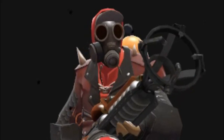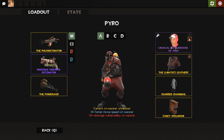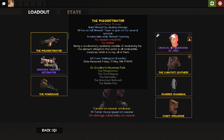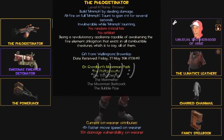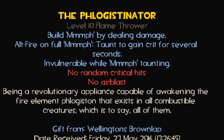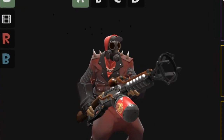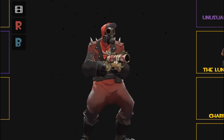Hey, what's up guys, welcome back to another video. Today I'm showing you some Pyro gameplay. We're using the Phlogistonator — no airblasting today. If you're a Pyro main and you airblast, I'm sorry to admit this but you're not a real Pyro, you're just a poser, a faker, a loser. This thing builds an oomph meter. The oomph meter lets you do crit damage and you go on an absolute killing spree — it's pretty much the most toxic weapon in the entire game.